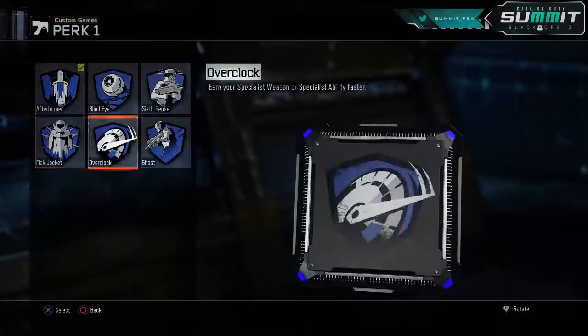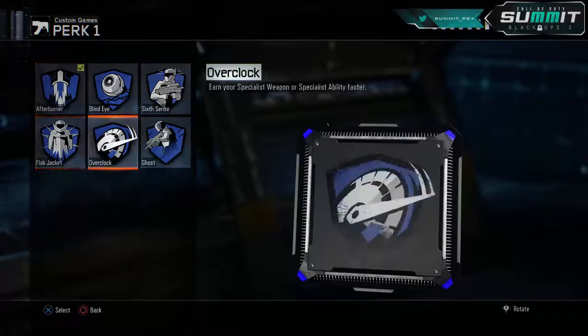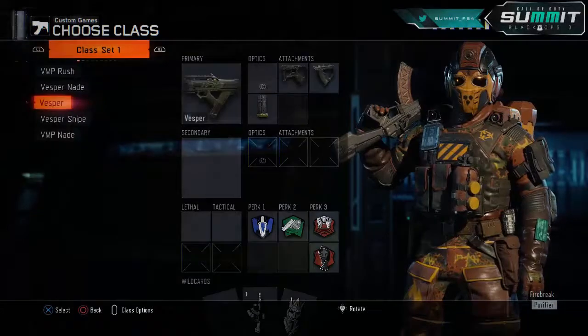For perk 1, you can use any of these three. That goes for every time I mention a perk 1 slot — unless I specify something, it's whatever you want to run. So yeah, this is going to be our first Vesper class.